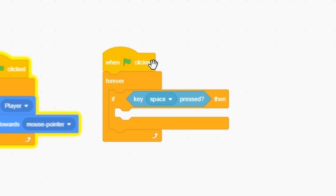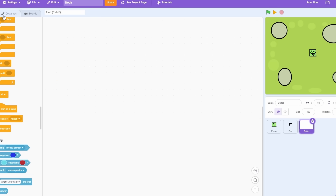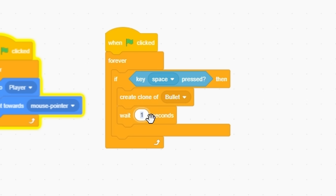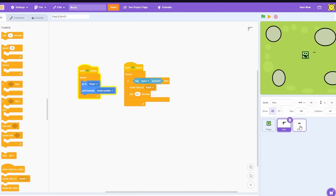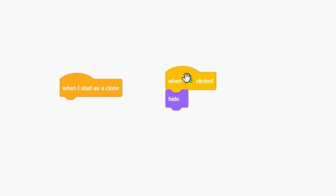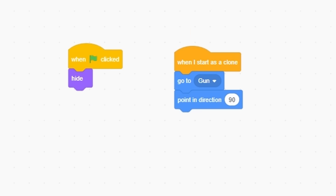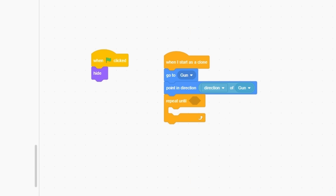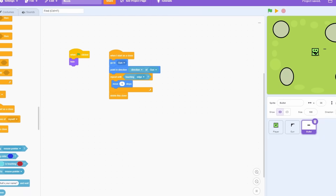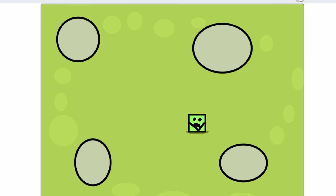Make a sprite called 'bullet'. In the gun, when green flag clicked, forever if space then create a clone of bullet. Go into the bullet costume and make the bullet like a line, name it 'bullet'. Add wait 0.1 seconds for a bit of delay. When green flag clicked, hide. When I start as a clone: go to gun, point in direction of gun's direction, and repeat until touching edge - move five steps then delete itself.